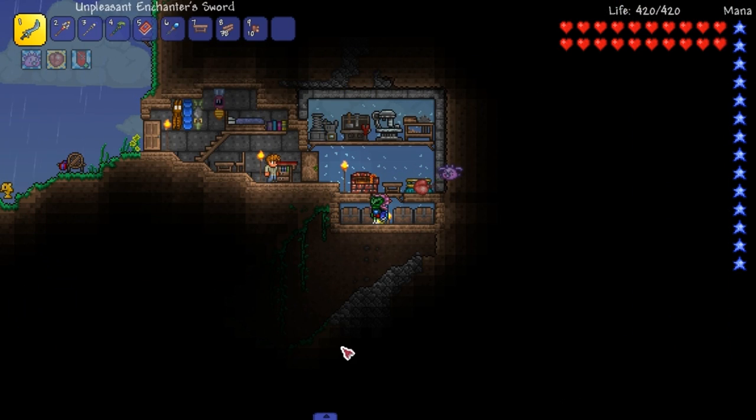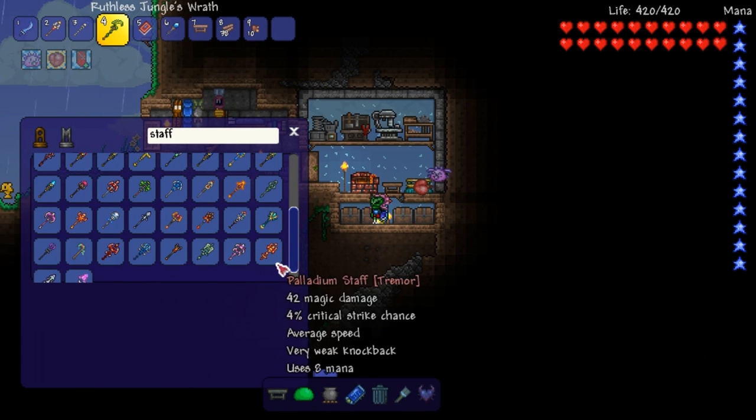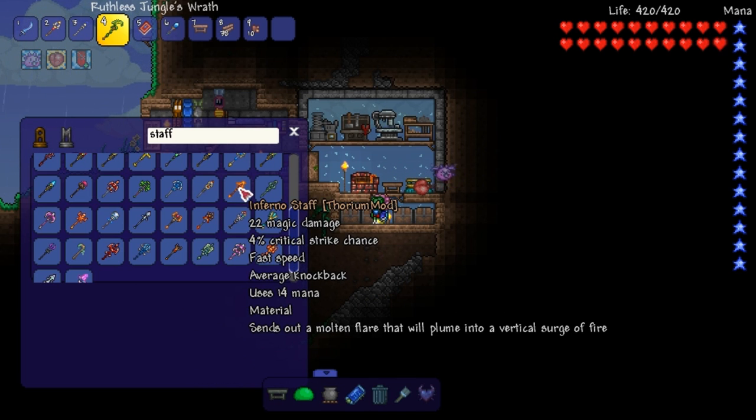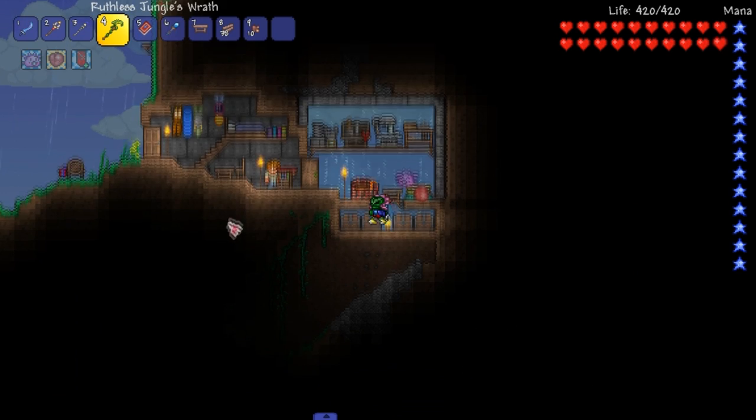Let's get right to this — we've got some things to be crafting here. What staff are we crafting? There are two molten staffs. Yeah, this one's from Tremor and this one is from Thorium. So maybe we'll craft both.